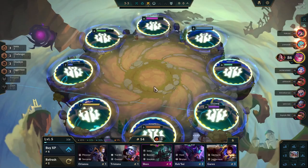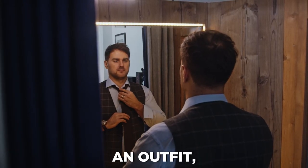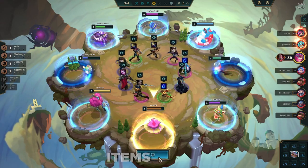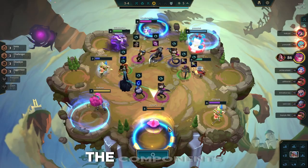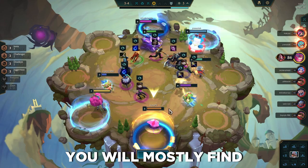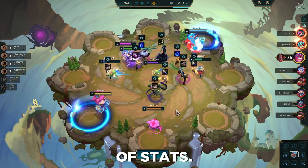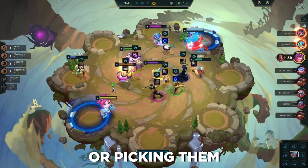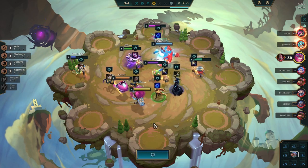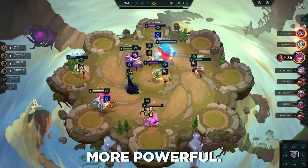Now on to items — these are the accessories of TFT. Like how a good tie can make an outfit, a good item can make a champion. Items in TFT come in three types: component items, completed items, and unbuildable items. Components are what you'll mostly find in the early and mid game. They're not very powerful and provide just a little bit of stats. You find them either by winning PvE rounds or picking them during carousels. However, you can combine two components to make an item that is significantly more powerful.